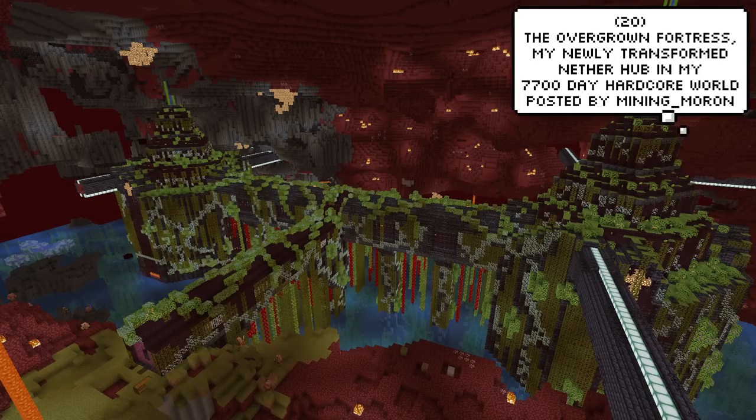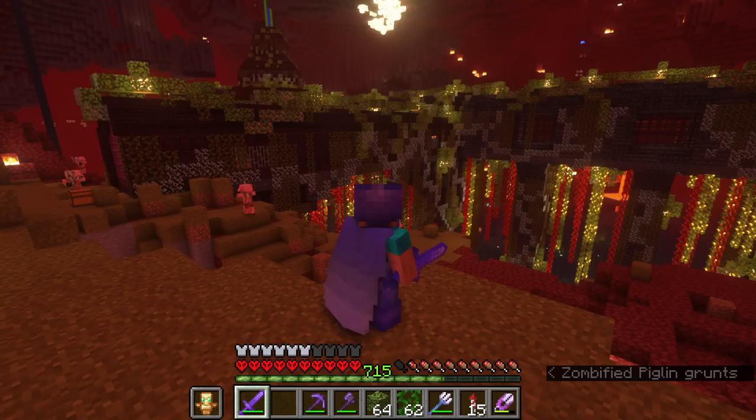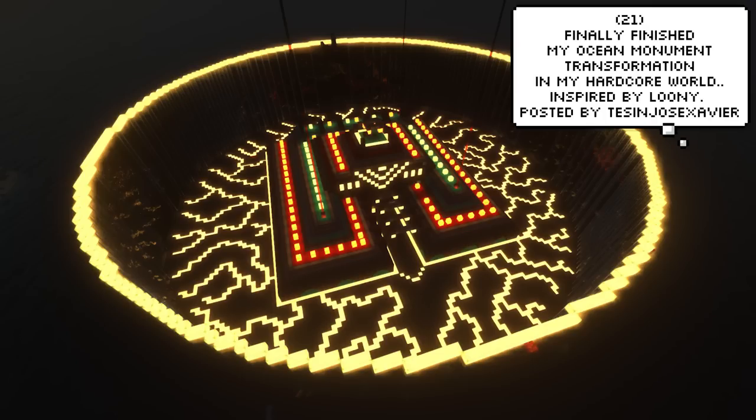Mining Moron, who is 7,700 days in, has completely terraformed his nether fortress into this overgrown build for his nether hub. He managed to use an old snapshot bug to get water into the nether. When Lightshin was first added in a snapshot, it could place water in the nether — it was really risky to use, especially in an alpha snapshot. I feel like there's a common theme here: hardcore players love to mess around with the ocean monument.